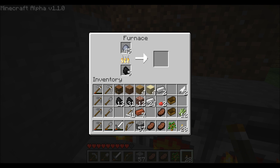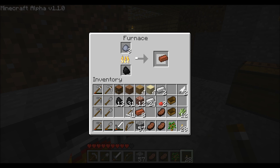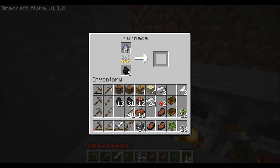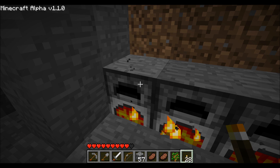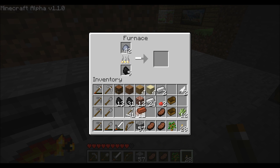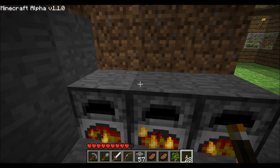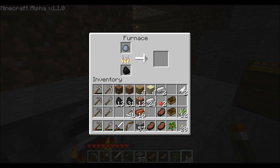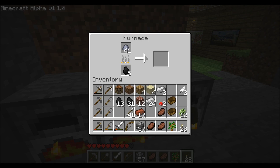I believe you can also make golden apples, but that requires a lot. Let me do the math really fast — you need nine to make one block, and you need eight blocks, so yeah, you need 72 gold bars to make one block of gold, and to make one golden apple. I'm just babbling away now.